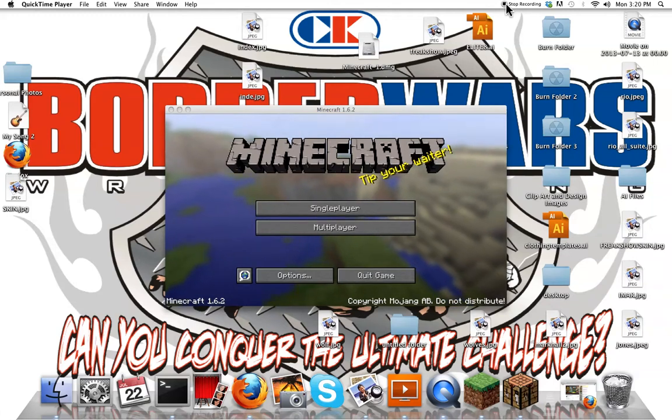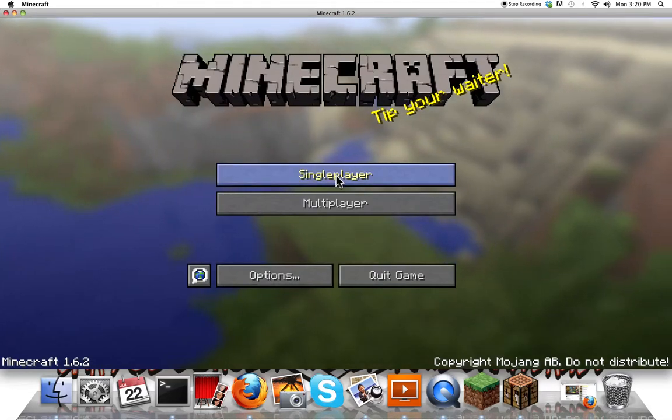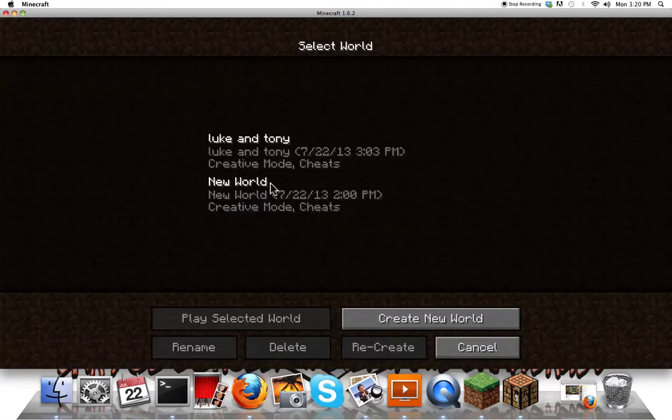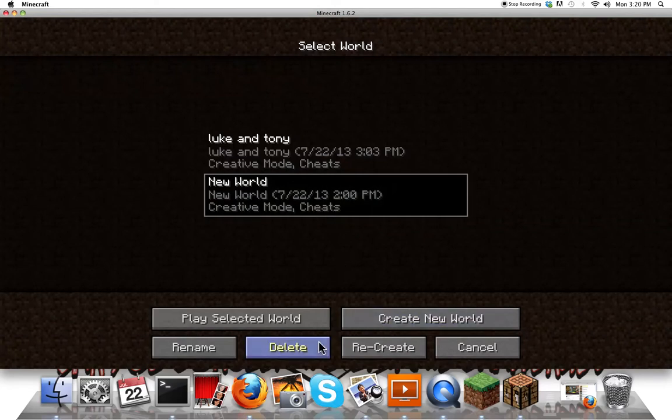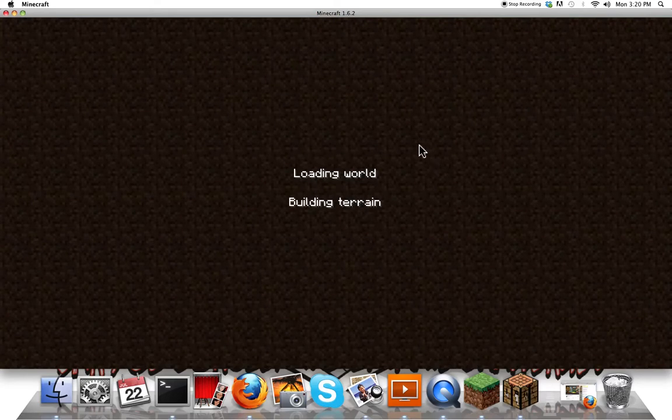Okay, you're recording — when you want to stop, you click that button up there. Okay guys, I will be showing you the horse mod. I'm gonna make a new world and create it in creative. I have a Mac and this is a very slow computer, so just hold on.